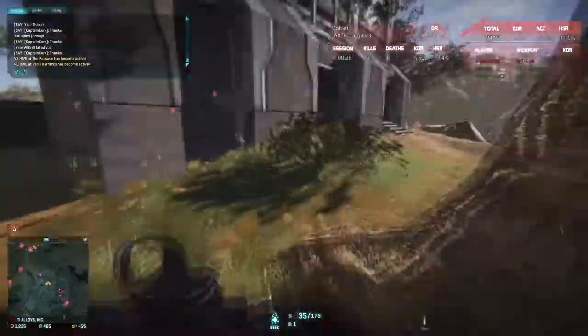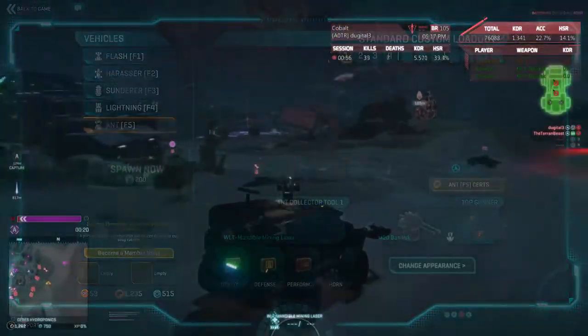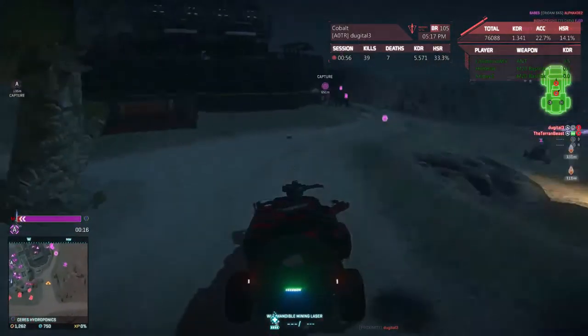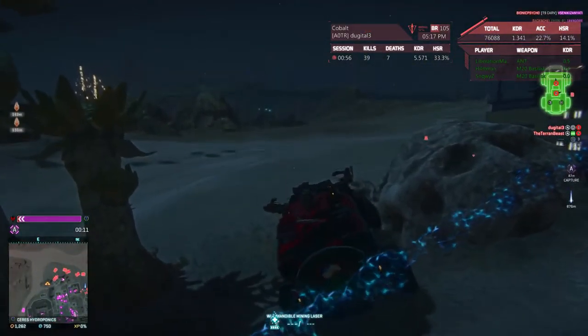There is one place on Indar and on Amerish where if you place a sky shield with two or three around the sides, it will cover pretty much all the entrances into the base — which pretty much means infantry have to run in there, pop med-kits, and fight. This is halting fights and to me it makes it really unpleasant to fight in that sort of environment.